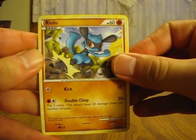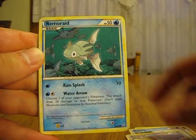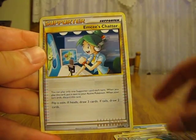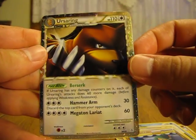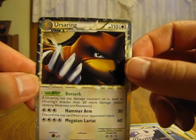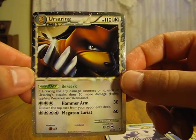So we have Riolu, Poliwag, Sparrow, Remoraid, Magmar, Cherubi, Kakuna, MC's Chatteryverse, and an Ursaring Prime — that's nice, that's really nice right there — and a Poliwrath. So you get a Prime card; that's my best card of these four packs. One out of four packs to get a Prime card — that's not bad, pretty good. I actually don't have an Ursaring Prime yet, so pretty good pull there.